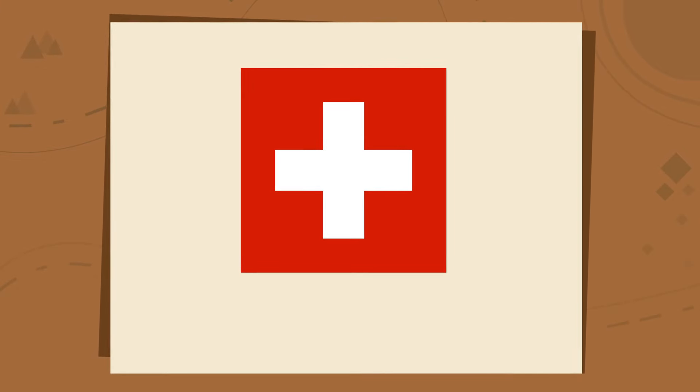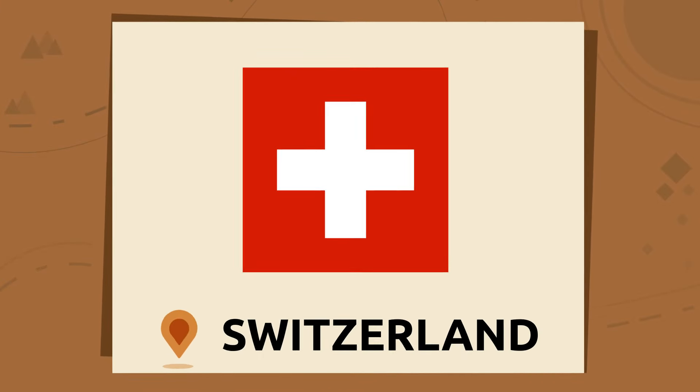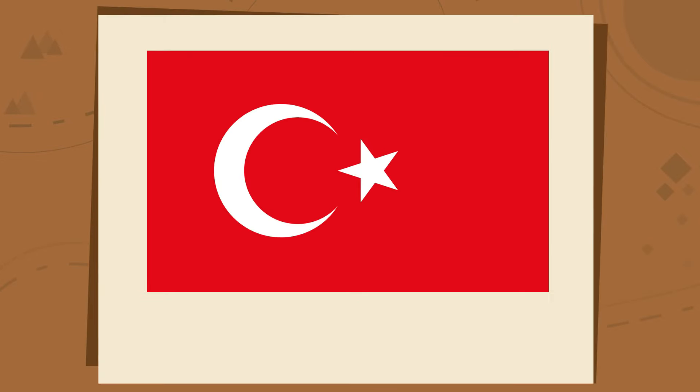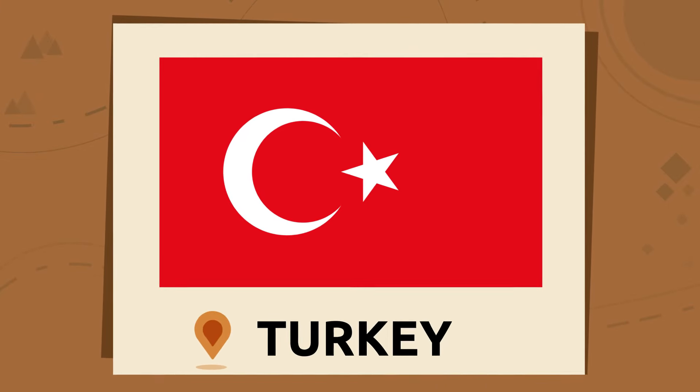This is the other square-shaped flag that exists in the world. The flag is red and there's a white Swiss cross in the center. It's the flag of Switzerland. Switzerland!